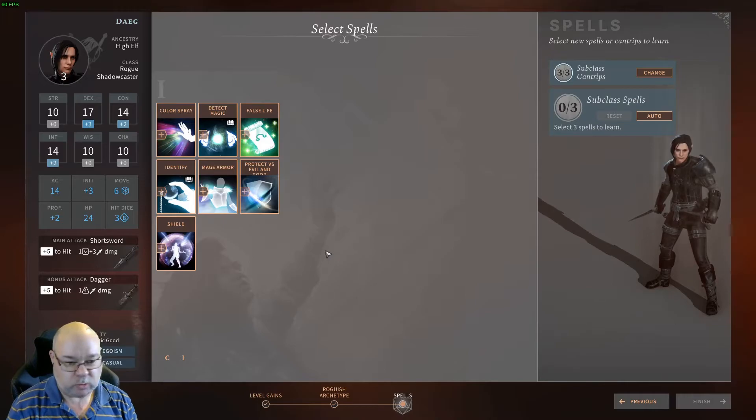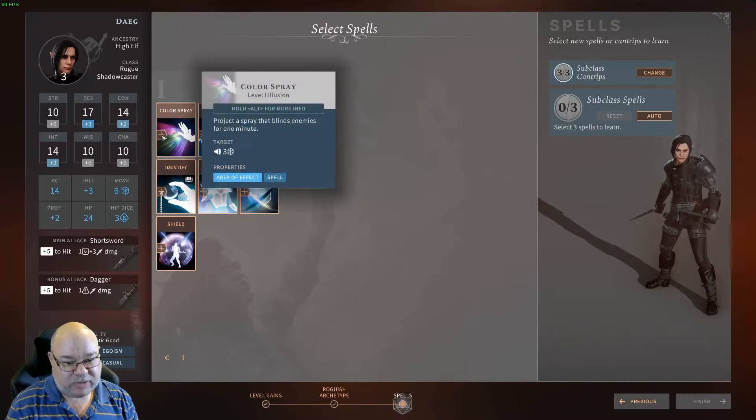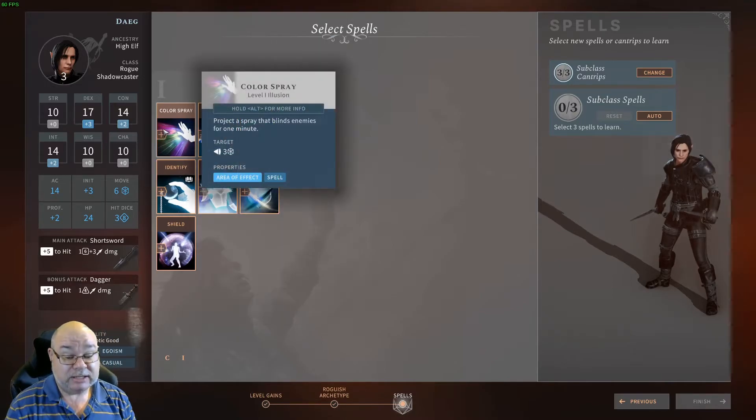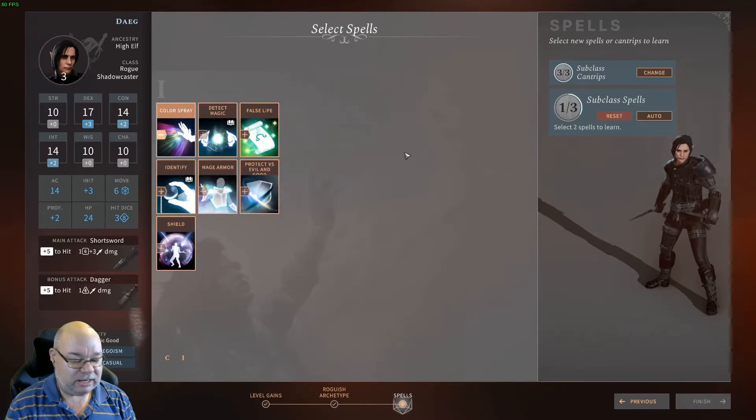What spells do we want? The first spell I'm going to recommend is Color Spray. It allows you to blind opponents in front of you in a cone. They then get disadvantage on attack, which means you have advantage against that opponent, which means you can use Sneak Attack — just like True Strike, another way to get Sneak Attack. But the advantage here is that you're setting up multiple opponents to potentially do sneak attacks on in the next few rounds.